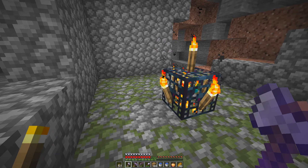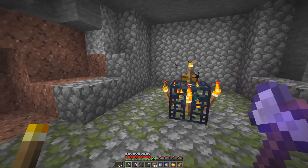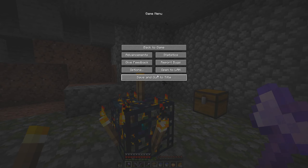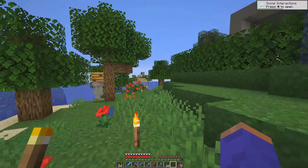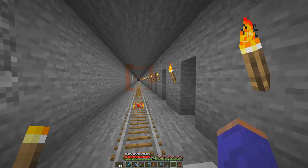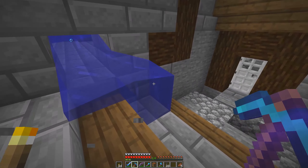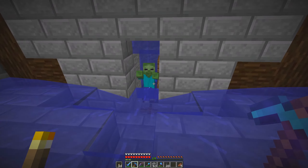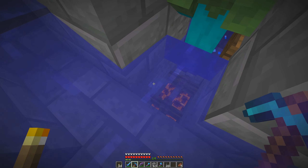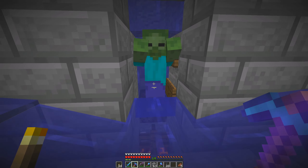Pretty convenient. First thing we've got to do is hollow out this room. I think it's a 9x9 — four blocks to every direction. We're going to hop on the realms world that is thankfully still up, and I'm just going to go check that out to see how I set up my other one. It's officially a 9x9, and it's a magma block — two magma blocks under a fence post. The rest is pretty self-explanatory.